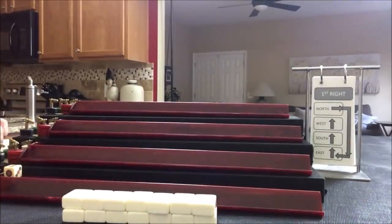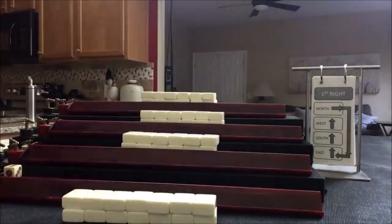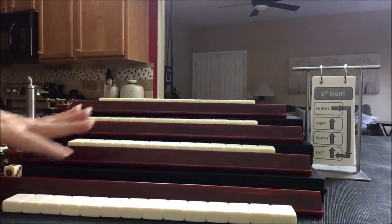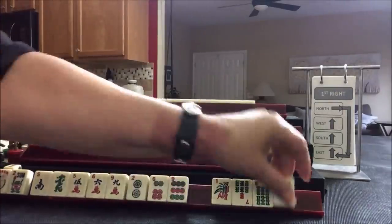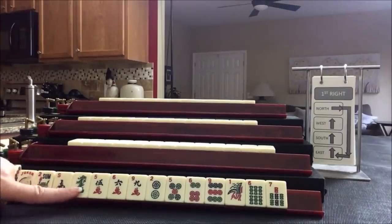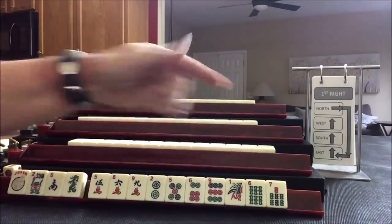Maybe pick a category to play and maybe even pick a hand. Everybody has their tiles. Let's see what we can do for player one, East. No multiples — all single tiles. We do have a joker though, and a flower. One wind, one dragon. So let's see if we have patterns. We do have a lot of sixes and nines, but no threes.